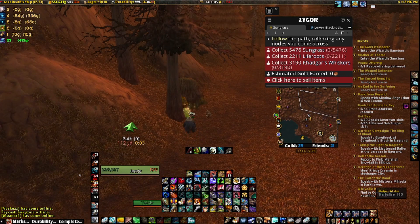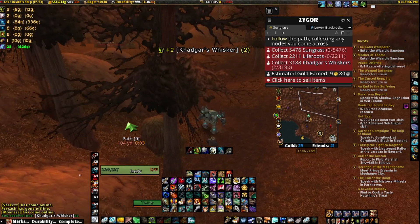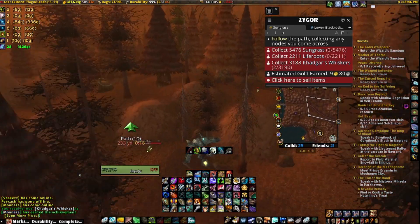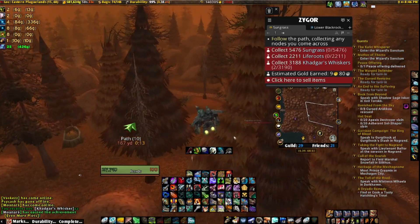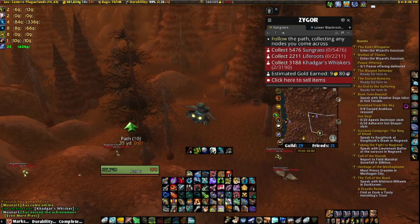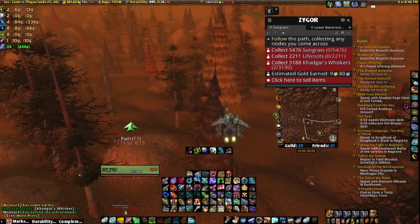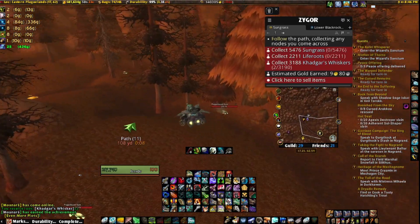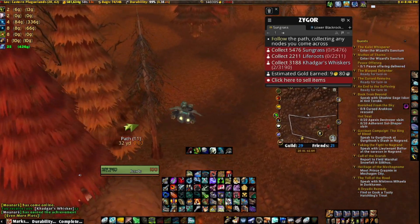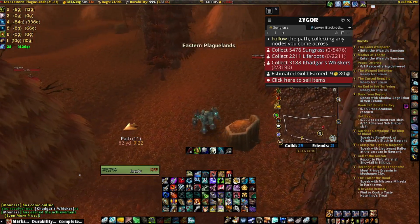We'll just do the route a little bit so you guys can see what it looks like. You're going to be dismounted when you pick herbs, which just makes it a little bit easier. Pick any herbs that you see, and if you have Mining you can also pick any nodes you see. There is also another zone you can do this in, and we'll go over that towards the end of the video.